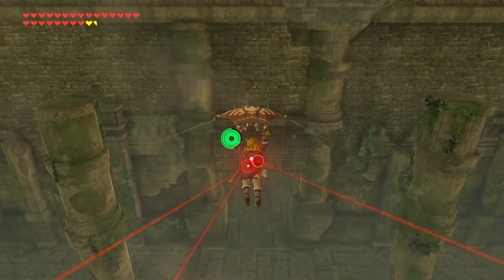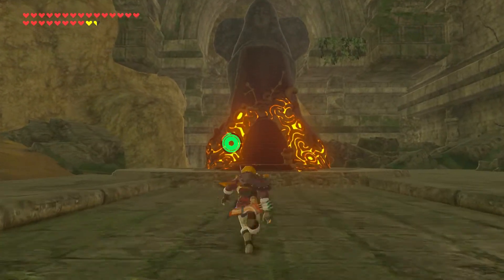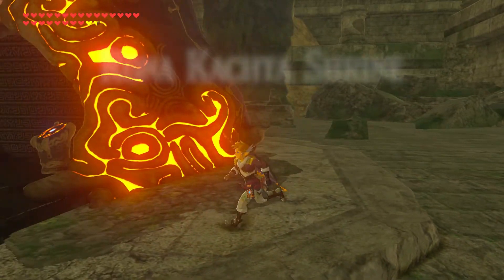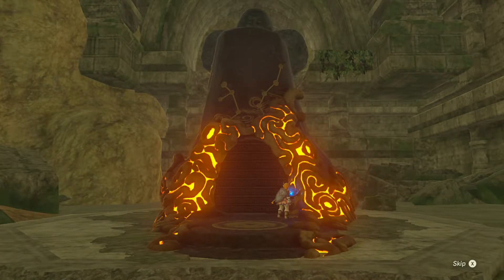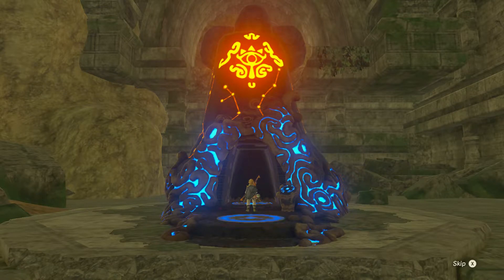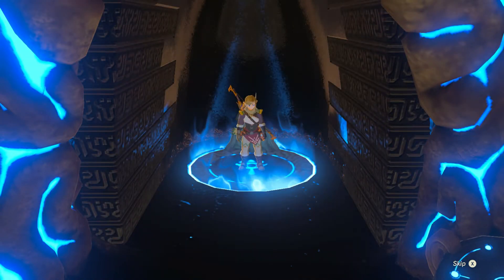That's a lot of shots being fired, and a lot of shots being missed. We made it! We have made it to the Ronakacha Shrine. Behind it is a goddess statue, which you can pray to and turn in spirit orbs if you have some to spare. I'm just going to run away from these Guardians and get inside, where it might actually be a little bit safer compared to the perilous path it took to get here.